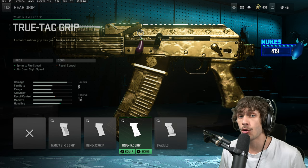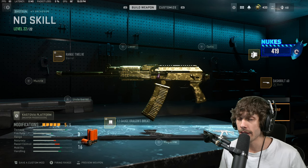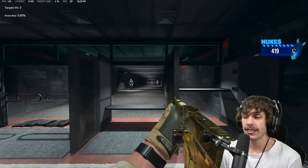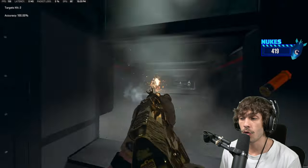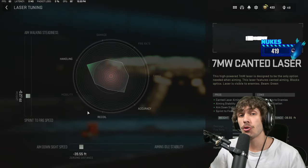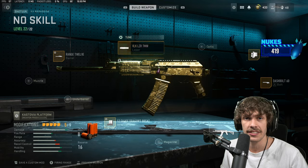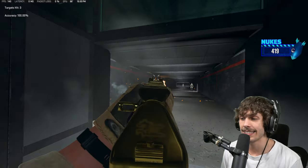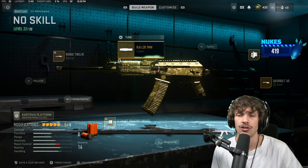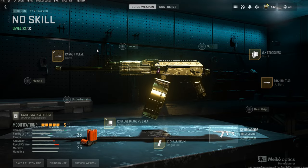If you don't want to run the magazine, try the rear grip and throw on the True-Tac grip to increase mobility — max out the mobility tuning to make it feel a lot better. You can also take off the True-Tac or Dragon's Breath and go to the laser slot: the VLK or the Canted laser. The Canted changes how you ADS, which is honestly pretty helpful — great option especially for Search and Destroy. For tuning on either laser, increase the sprint-to-fire speed and ADS speed. There are a lot of different setups; this is just the one I'm running.